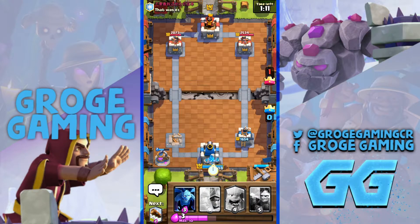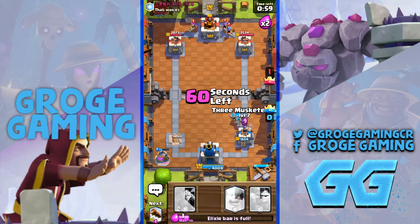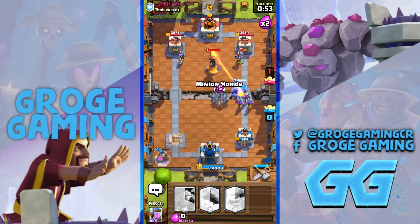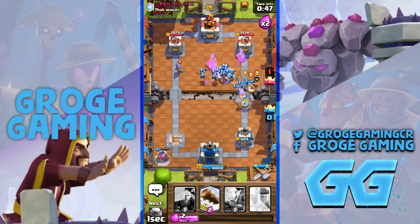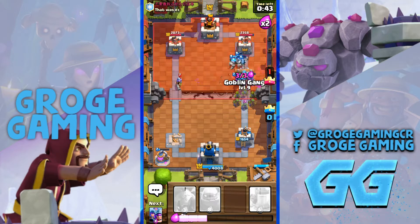But I think I might have gained a bit of Elixir here. I've got to be careful of his three Musks — I should probably put mine down to kill that Pekka as soon as possible. You know what? We're going to go for it — we're risking it. Hopefully he doesn't have a Fireball as well, because that would be pretty annoying. Oh no, he has a... Jeez. So this guy has everything he needs to deal with my deck right now. That tower's 100% going down.